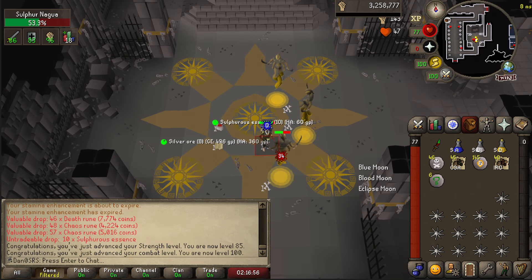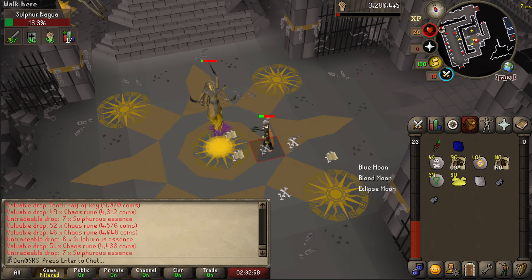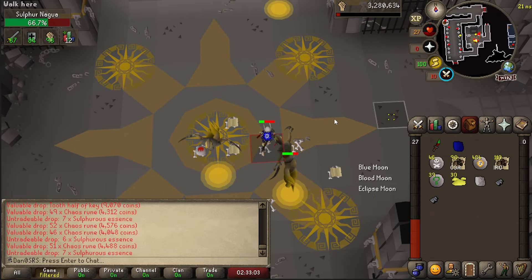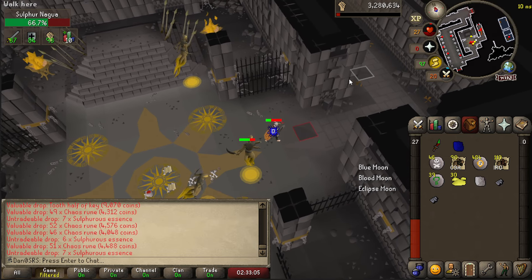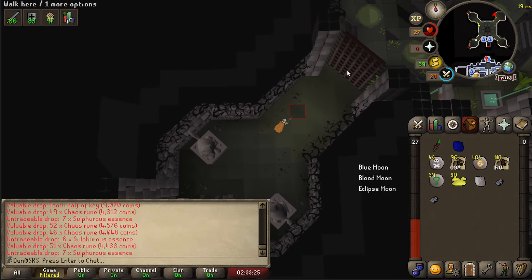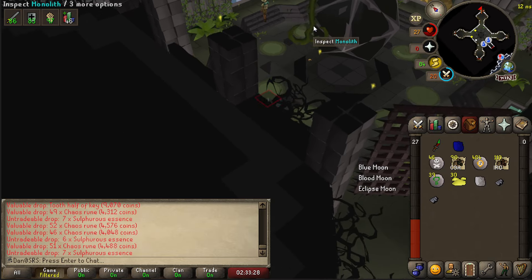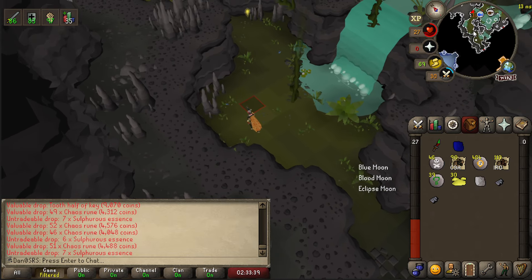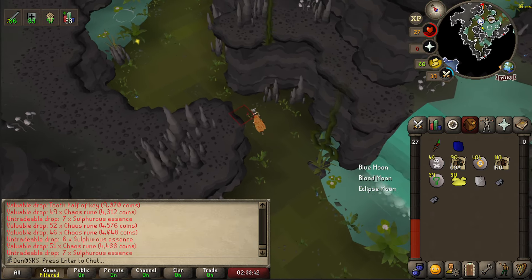I've actually just managed to get 85 strength and a hundred combat — very nice. I can now use Duradel next time I go to the Slayer Master. And with this kill, that is the inventory empty. We are ready to go and bank. I'm just going to head out now because I'm going to die otherwise. I have this 30 sulfurous essence and if you actually leave and go back into Camtorum, it does get deleted out of your inventory. So I do recommend before going out and before banking, you actually head through to the loot room and you'll be able to trade this in for your runecrafting XP.